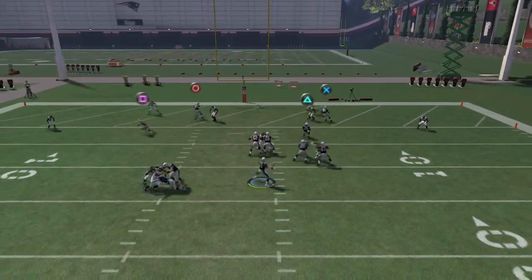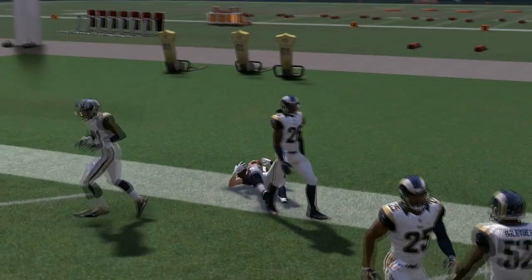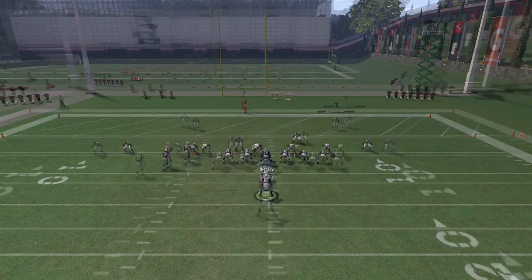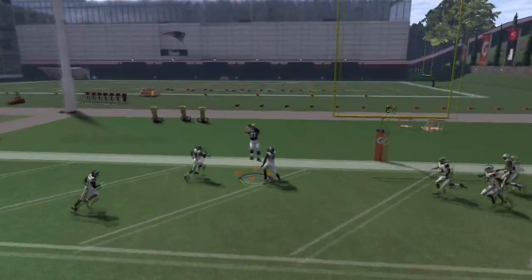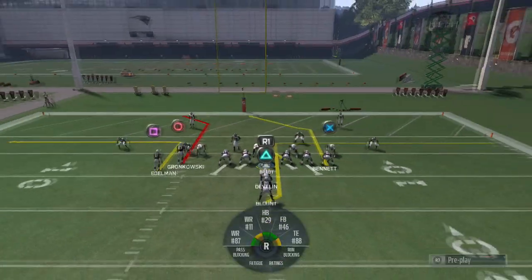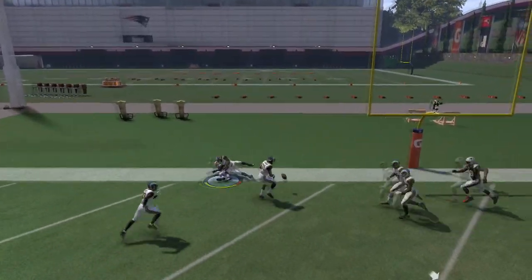High-point pass — look at this, it's real easy, real simple, and really glitchy. It's a glitchy route you can use in the red zone. Hike the ball, boom right there, as soon as he cuts get that animation for a touchdown. I'm doing it consecutively right here — try it out and let me know what you guys think.